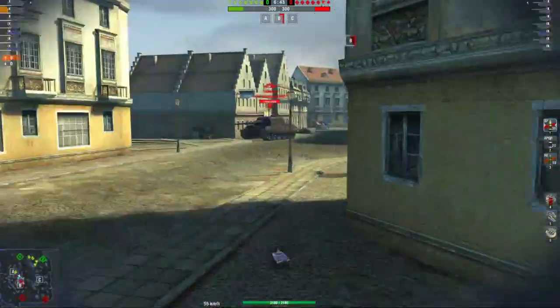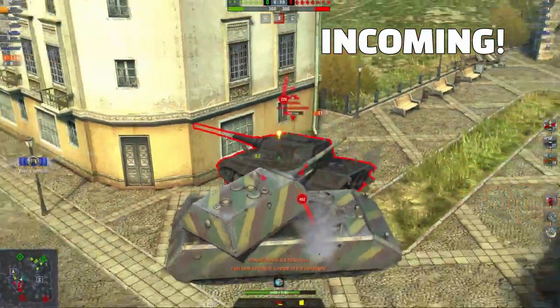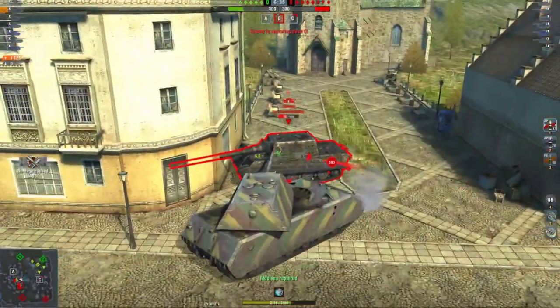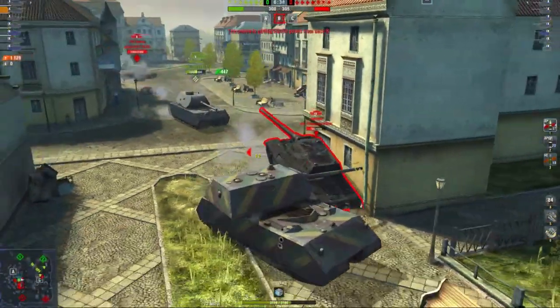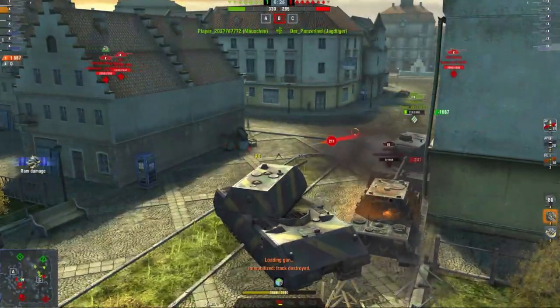When you get to Unicum, you can then do combos of rams and YOLOs. This is an example of a YOLO ram. You're trying to be friends. You YOLO, you ram. You're calling a friend to help ram further. Come friend. Swishy swishy. Combo.